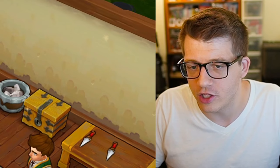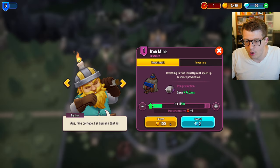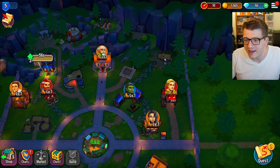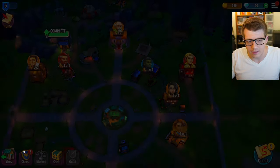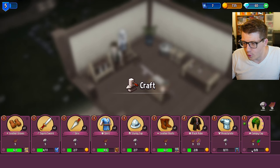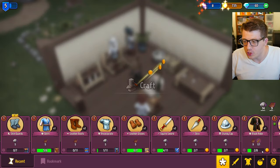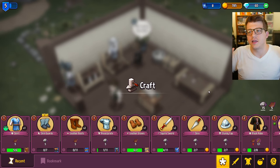Investing in an industry building will speed up resource production - expensive at a thousand gold but worth it. We figure out where leather comes from and join the Discord. Back in the shop, we sell breastplates and shirts to waiting customers. ABC - always be crafting - that's the rule of business.